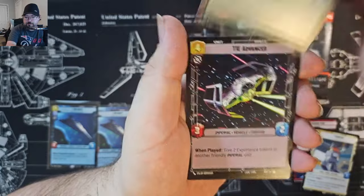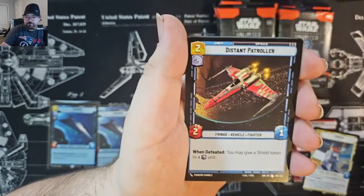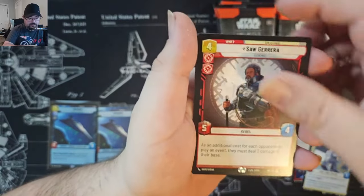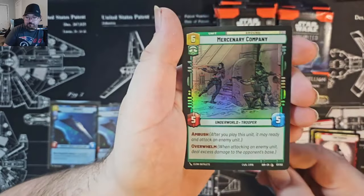Good Fast Battalion Hyperspace. And for the rare, we've got Saw Gerrera, and a Common Mercenary Company foil.